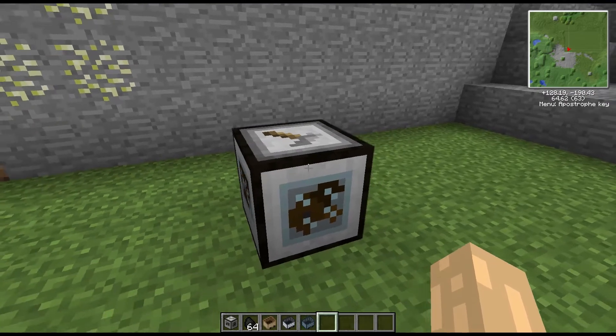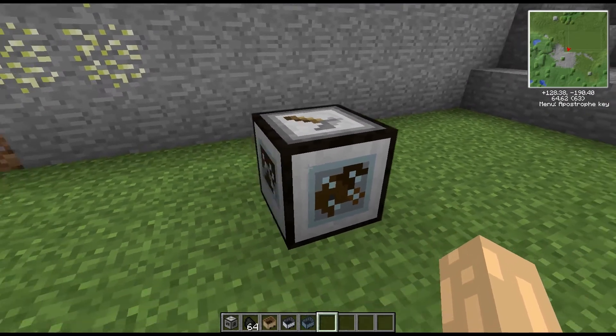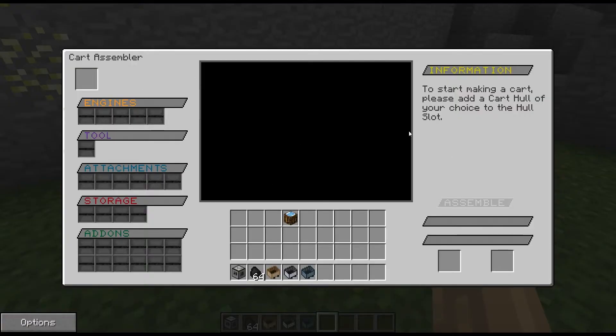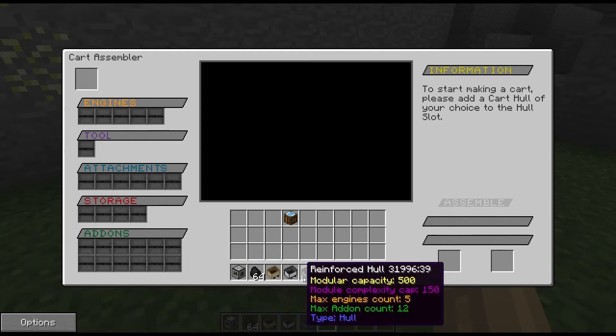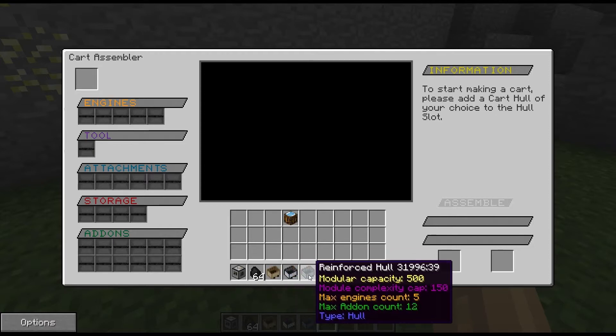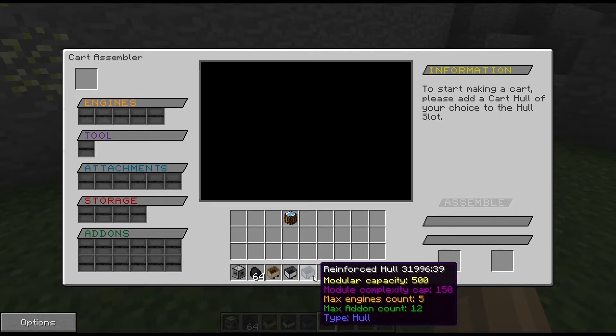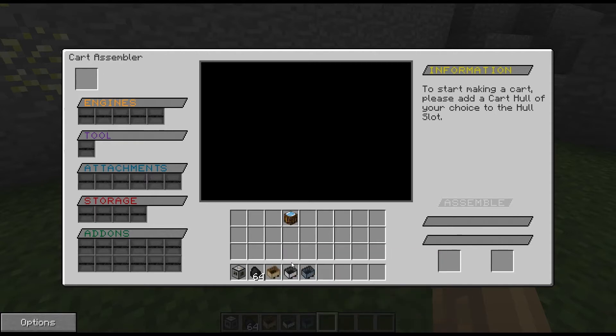If we open up the interface you can see it is absolutely huge. Going over it quickly: on the left hand side we have the input slot for your hull. There are three different hulls you can use — wooden, standard, and reinforced. There was also a pumpkin hull for Halloween, so you may have that one as well.